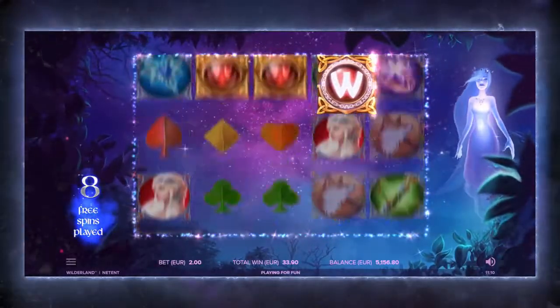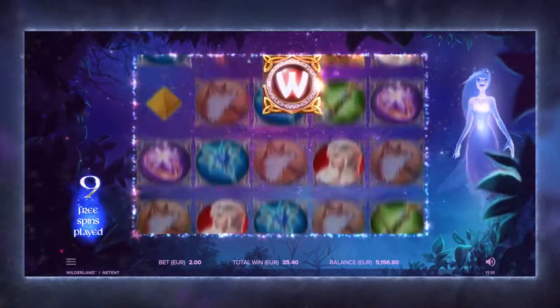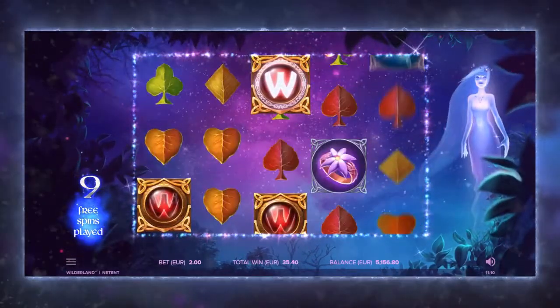Free Spins end when there are no Walking Wild symbols on the reels. As long as there are Walking Wild symbols on the reels, Free Spins carry on endlessly.